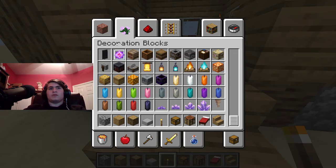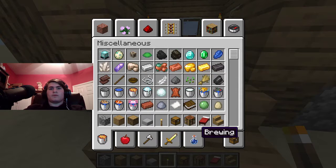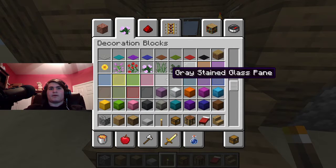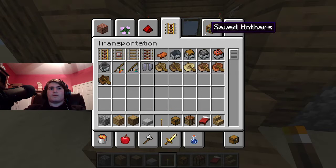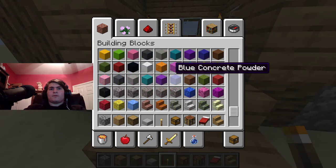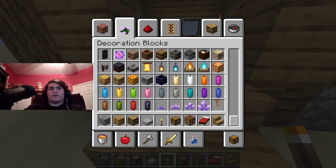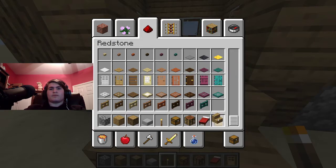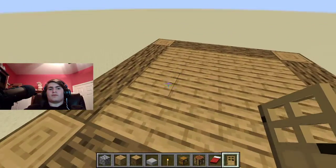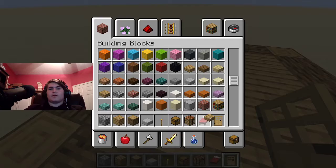Almost done. The doors wouldn't be in there... I feel like I've gone over them at least once. There they are. That's a weird spot to have doors. Gotta finish the roof. I need oak slabs — there ya are.